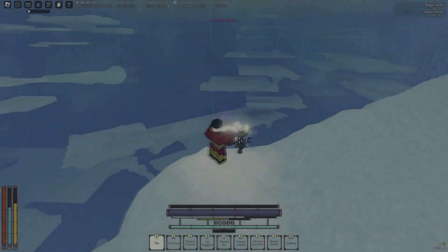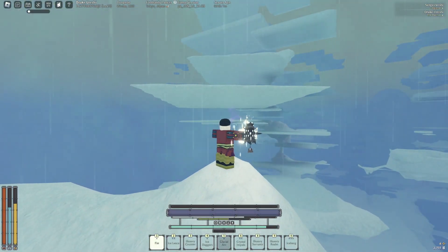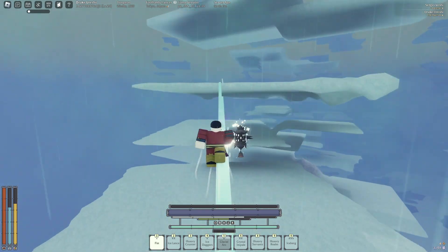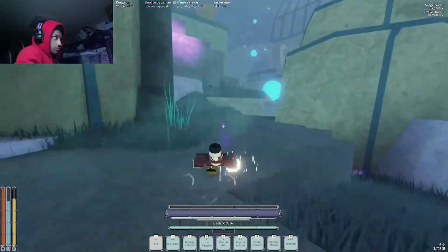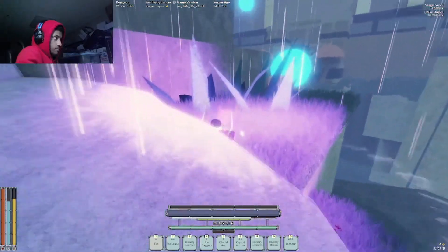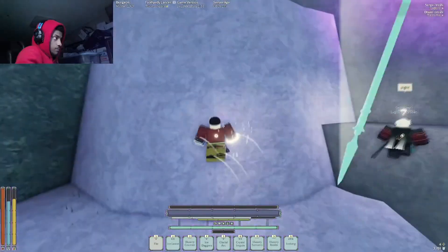The back rooms of layer two — an area where a lot of people probably don't even know exists, but is outside of the map. It all started when I decided, what happens if you use illusory counter on the ice beers? Well, this is what occurred.